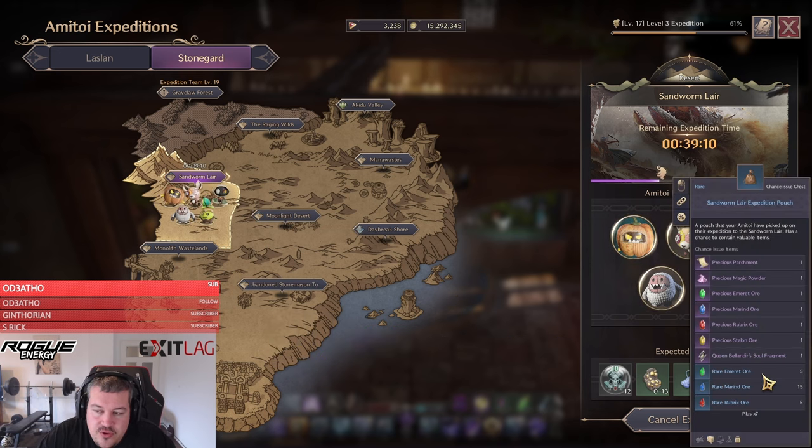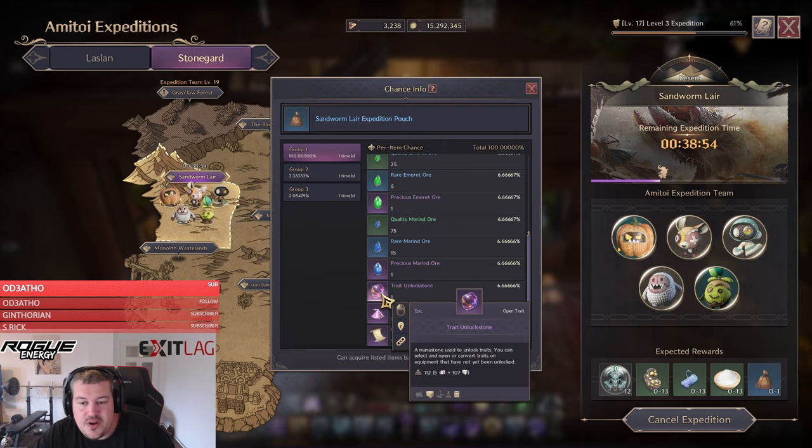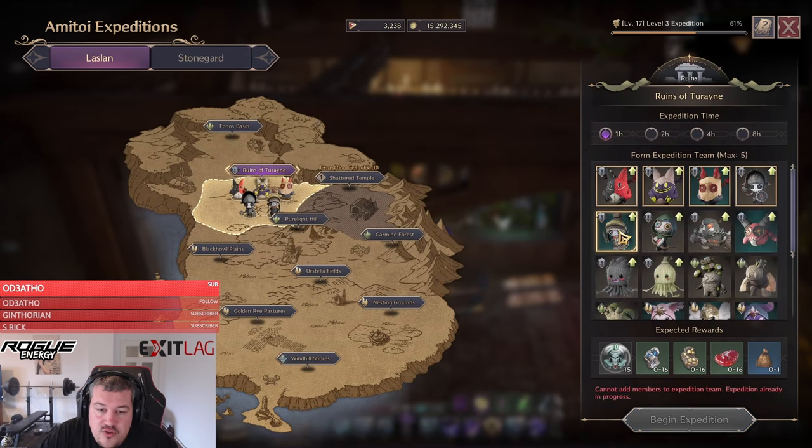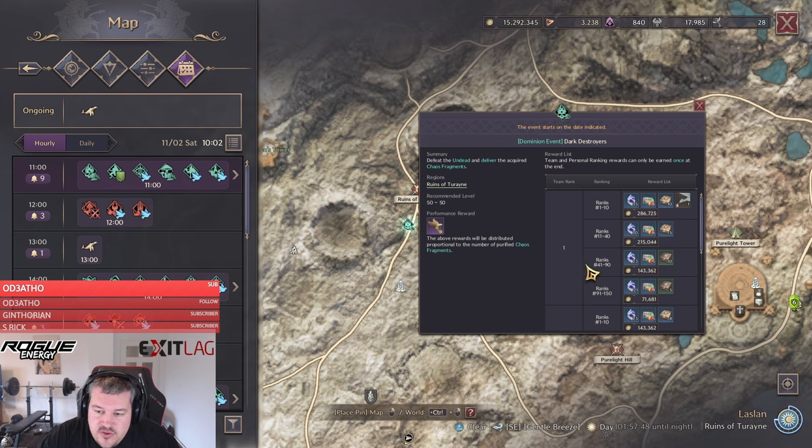In the Army Toy Expedition, no matter where you go, you will find a pouch that has a chance to drop Trade Unlock Stones. The chance is only 6.6%, so to get the highest value you need to choose an area with five Army Toys of the correct element and send them out for one-hour runs. This gives you the highest chance of pouches. When going to sleep set it to eight hours, but while playing only send them out for one hour.